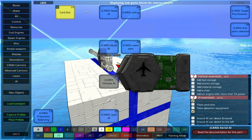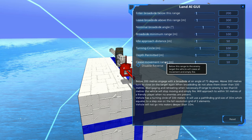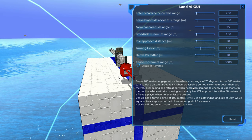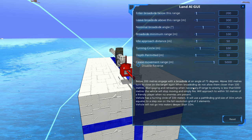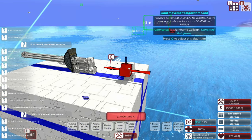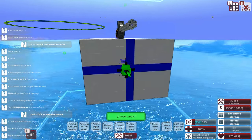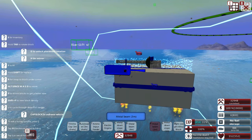Thankfully if we use the land AI — there it is — there's a really easy option: cease movement range. Below this range to the enemy target the vehicle will cease all movement and simply fire. At 5000, if in a battle stop moving. This way it also won't get in the way of the other gifts which already have a bit of a tendency to ram into each other. Back to balancing this thing out and setting up the anti-missile systems, including some munition warners which I'll put along the line of the flag.